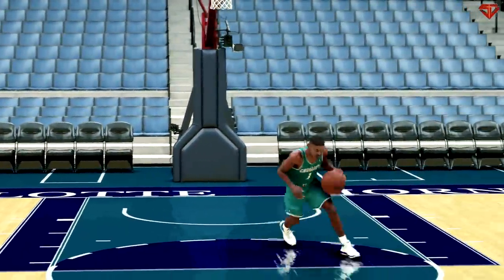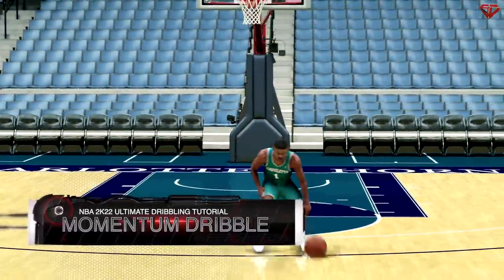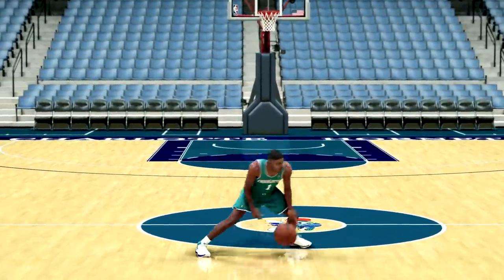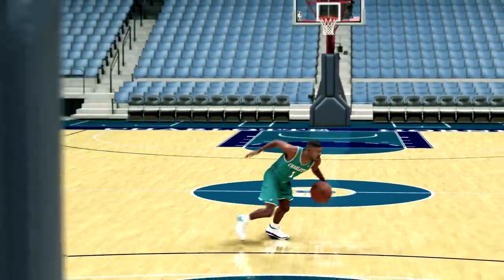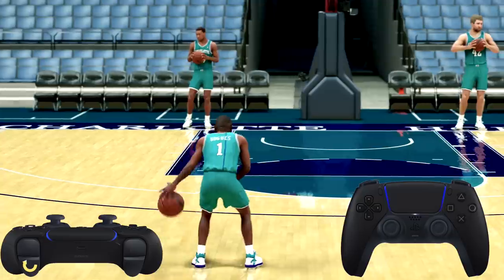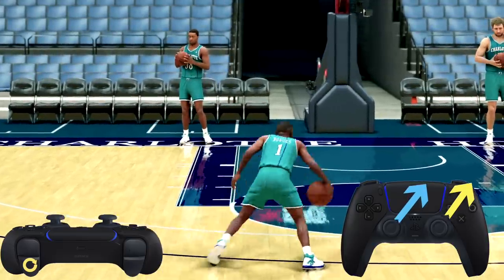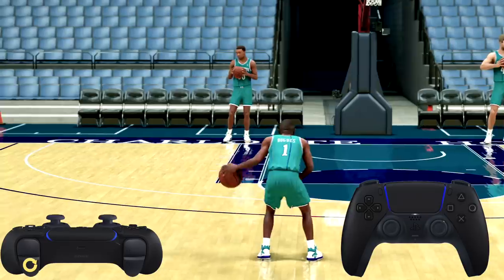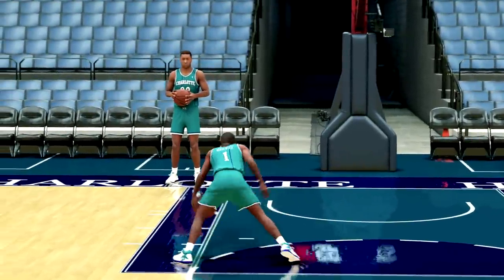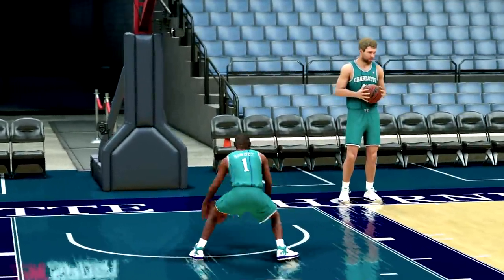And finally, the momentum dribbles. These require some skill with the right and left stick. Once you get the hang of it, you'll see how easy it is — and if you master doing it really fast, you can do it repeatedly. Hold sprint — if the ball's in your left hand, tap the right stick up right and immediately tap the left stick up right, then repeat in reverse. Make sure you alternate the right and left sticks.